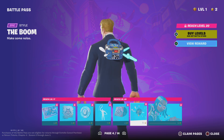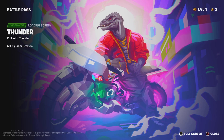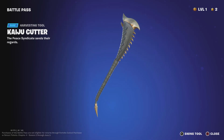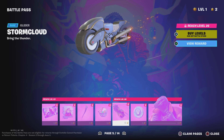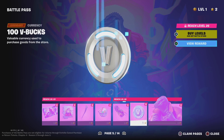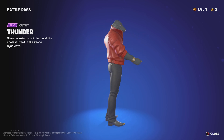The Boom back bling, and then her other edit style. Thunder VBucks, thunder loading screen, spray, pickaxe, and then a glider — this glider looks awesome. I think you ride on top of it, yeah I'm pretty sure you do. 100 VBucks and then Thunder himself — pretty interesting skin to be honest.